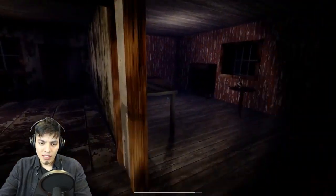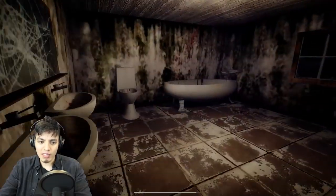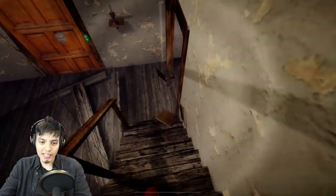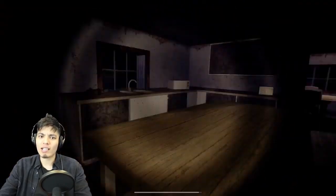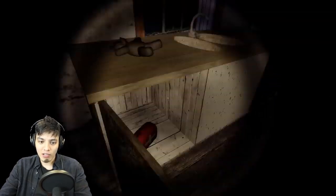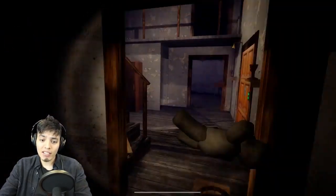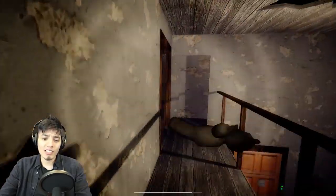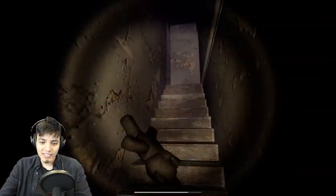Let's go find that teddy bear - let's go downstairs. Drop those traps out of the way because I do not want to get hit by one of them. Oh look, there's a teddy bear! Okay, let's grab the teddy bear. Now we're gonna go back and put it in the crib and Slenderina is gonna come out.